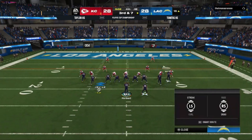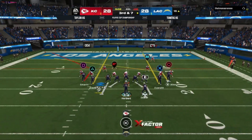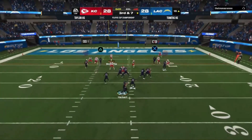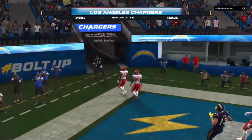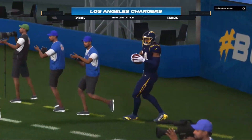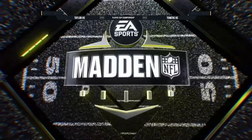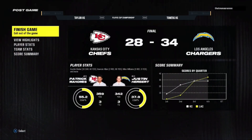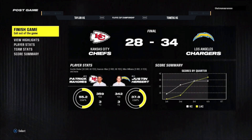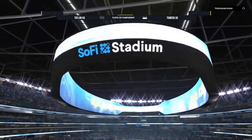All right, last play of the game — or regulation. Herbert going to go back, no pressure. Look to the left — he's got him! Did he get him? He got him! Wow. Unbelievable ending on the last play of the game. 34-28, Chargers coming all the way back from 16 down. Unreal.